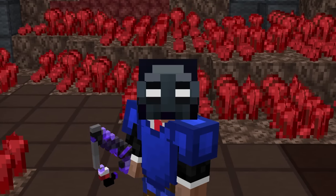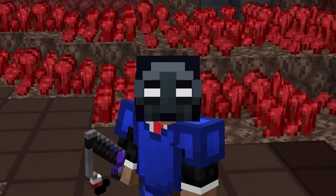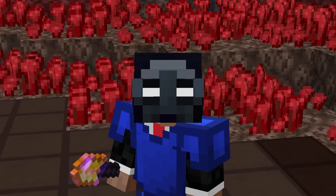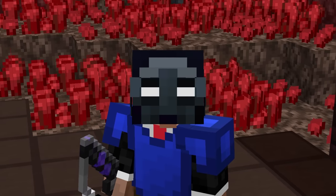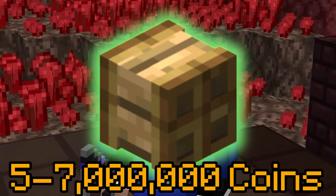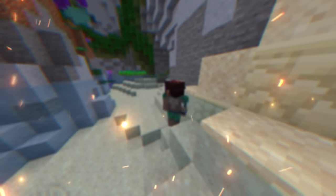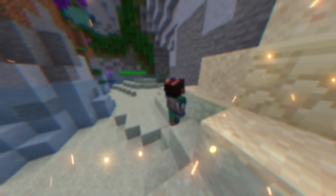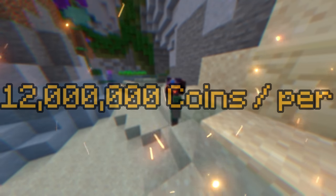Moving on to the investment side. A lot of players will take the 15 million coins profit instead of waiting till Mayor Finnegan is done — they want the money now to buy something else. But if you're a player who likes investing, try to get uncommon Trapper Crests at their lowest, which is around 5 to 7 million coins each. Then, after a month or two of Mayor Finnegan being gone, people will still need the talismans, so the price will rise — and that's where you come in, listing them for 12 to 15 million coins depending on the market.